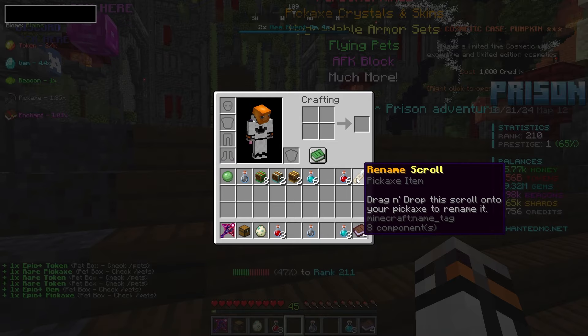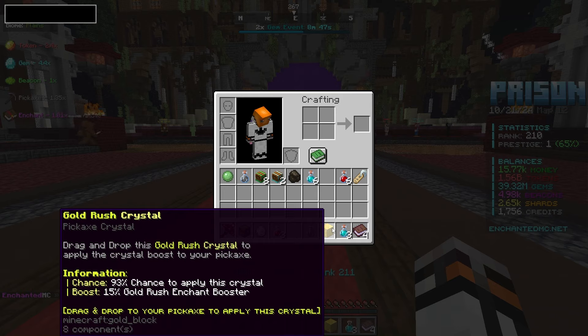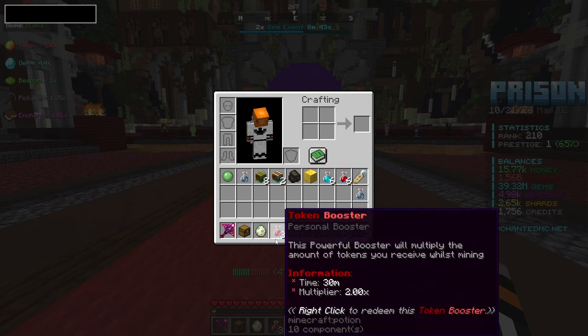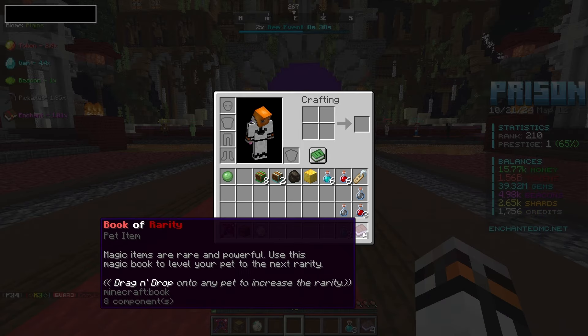A rename scroll — drag and drop this scroll onto your pickaxe to rename it, that does sound kind of fun. Two legendary crystal boxes as well. I don't think we are going to get anything too good at least right now. A pickaxe booster, which is quite solid — yeah, that's gonna help us out a ton.